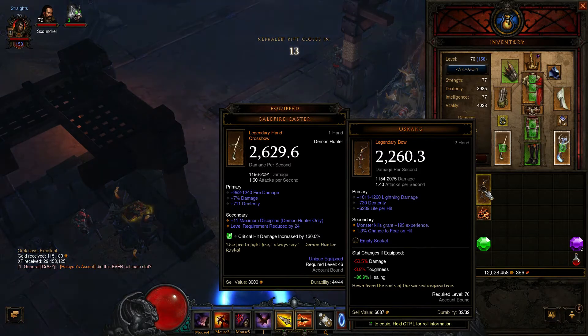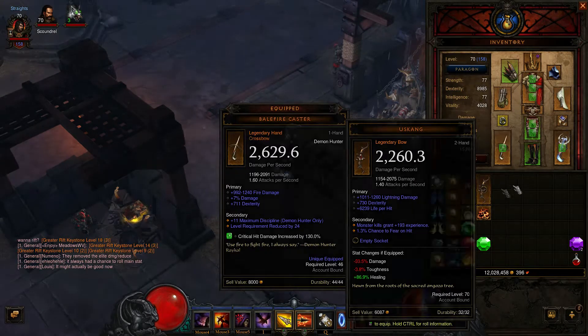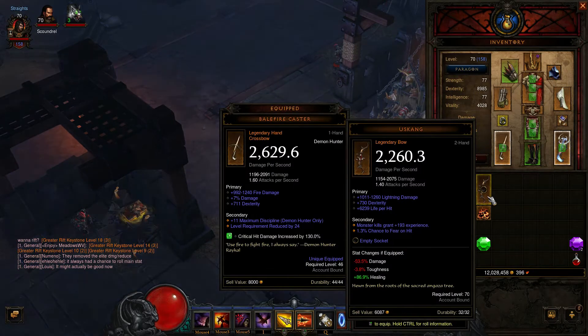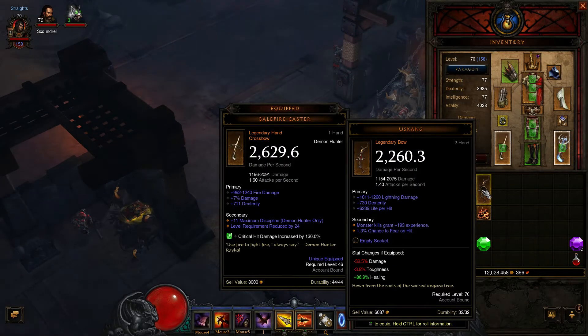So I found this bow, and it would be nice to know: is it better if that gem weren't in the socket? We look at it and it says I'm going to lose 53% damage. They've added functionality where if I hold down Shift, the gem grays out and the damage number changes. Looking at this, I can see that with the stats this bow has, it's actually going to be 29% less damage than the item I have. So you have the functionality of being able to hold Shift to compare an item without a socket, so you can know if it's any good or not.